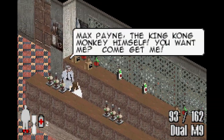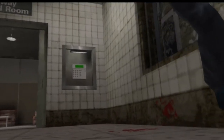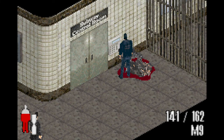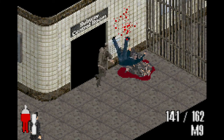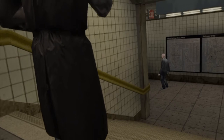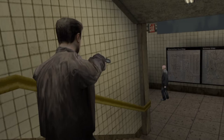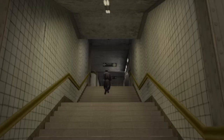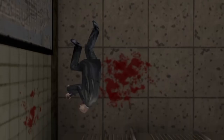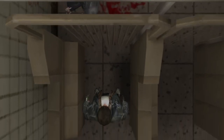The in-engine cutscenes are pretty hilarious to look at, since there is only one static camera angle, no editing, and Max can usually just be seen standing around motionlessly. It becomes most noticeable during dramatic moments — for instance, the scene where Alex is shot, Max just stands there doing nothing as the dialogue plays out: 'There was nothing I could do. He was dead. I could tell by the empty, accusing stare of his eyes.'